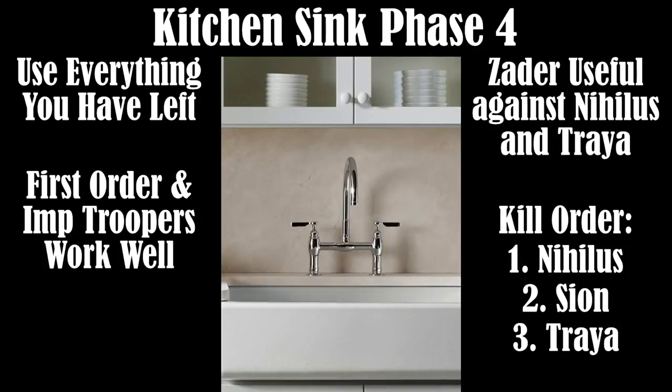For Phase 4, you quite literally throw the kitchen sink at the raid — you use everything you have left. It's pretty easy once you get Darth Nihilus taken down, as he's the hardest part of Phase 4. He can ignore protection and one-hit kill with Annihilate. Once he's taken out, Sion and Traya are quite a bit easier. For Darth Traya, she doesn't have the AOE ability anymore, and you have abilities to remove Cycles of Pain and Suffering and get rid of Isolate. You want to bring a balanced team — at least one tank, some damage dealers, and a healer and support.